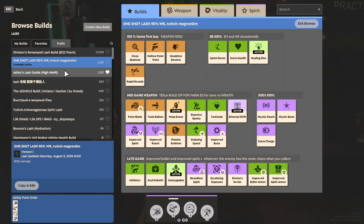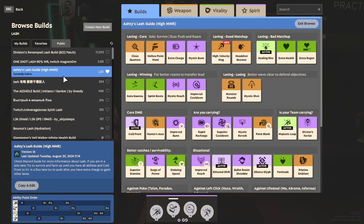Personally, I would recommend opting for a build that also offers a few counter variations and gives you advice based on how ahead or behind you are. They just help you learn the game much better and understand why you're doing certain things.